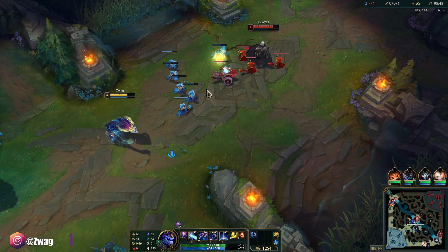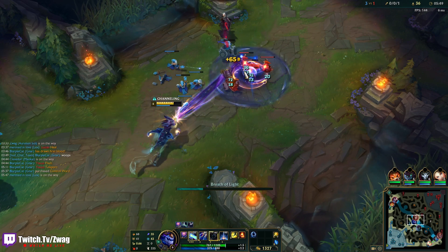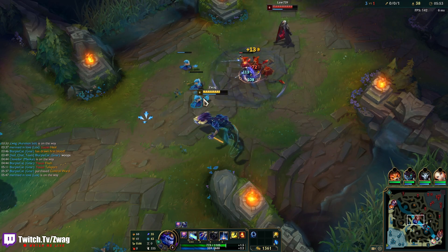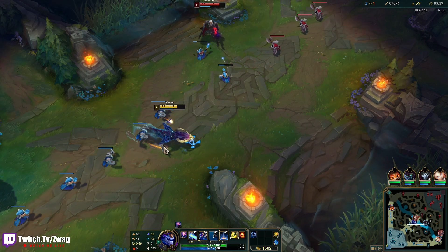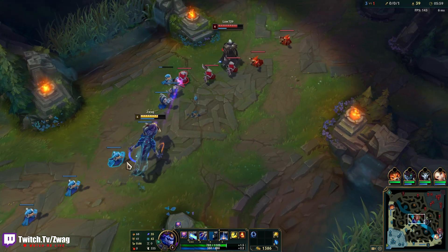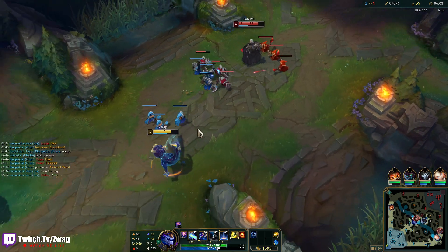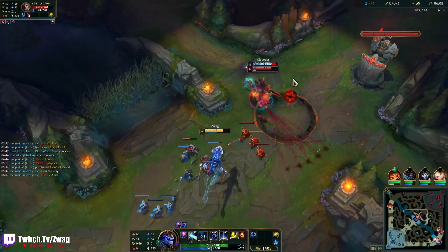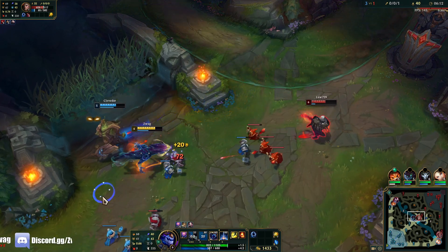I have ult. His ult's a bit stronger than mine for a fight. I want to try and push this and get out of here. Eight seconds cooldown is kind of long. Oh, Maokai's here and Fiora's here too, so we'll just back up.